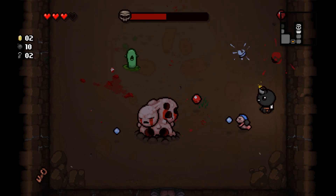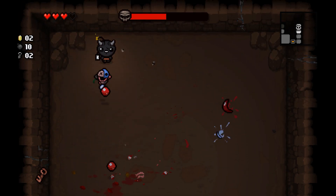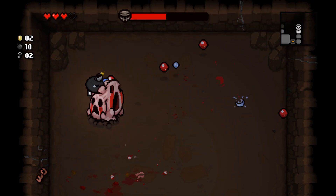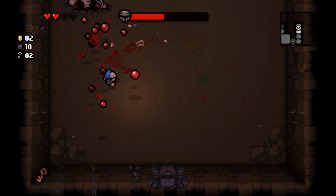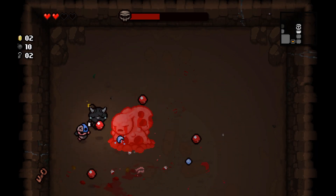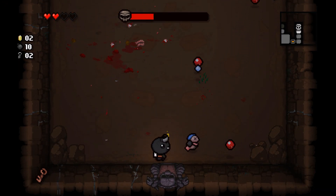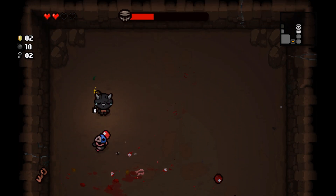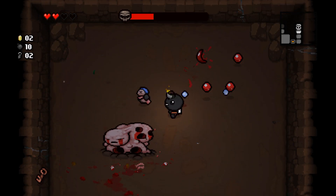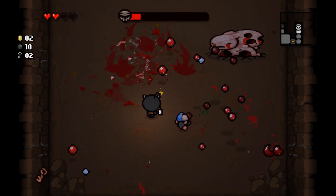I keep walking into stuff but it shouldn't be too bad. I've noticed if you get close enough these bosses pop out, but if you wait too long they go completely underground and you have no idea where they are. I think I'm supposed to stay close enough to keep them popping, but I don't feel safe with two of them. They're both completely underground now — there we go, one down.